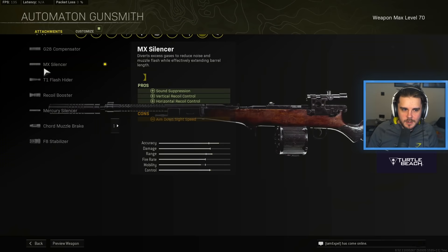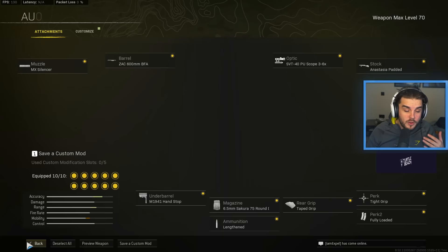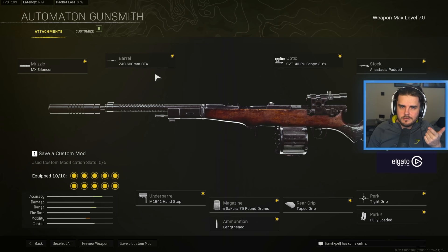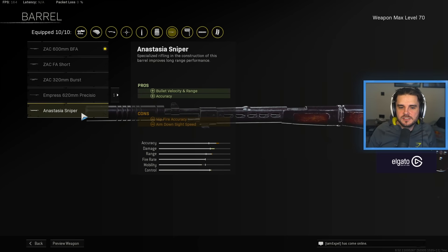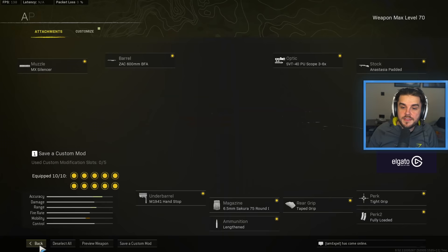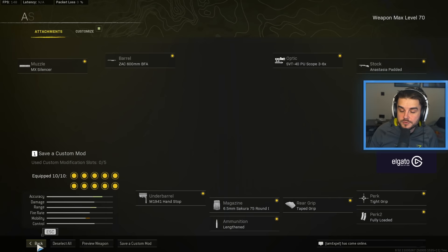On the Automaton, we're starting off with the MX Silencer — now your go-to silencer for any assault rifle in Warzone. It gives you both vertical and horizontal recoil control as well as sound suppression, so you can be on top of a hill in Caldera taking people down without them knowing. One of the great things about the Automaton is its incredible fire rate mixed with little to no recoil. The big change to this build is we now use the ZAK 600mm BFA barrel rather than the Anastasia Sniper. The optic of choice for me is the 3-6 times, though you can swap for a G16 2.5 or one of the Slate Scopes. For the stock, you want the Anastasia Padded for axiom recoil during sustained fire and flinch resistance. Tight Grip as well to improve recoil control when spraying down opponents.